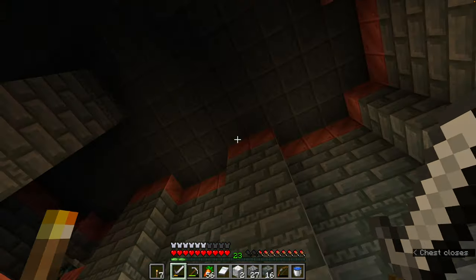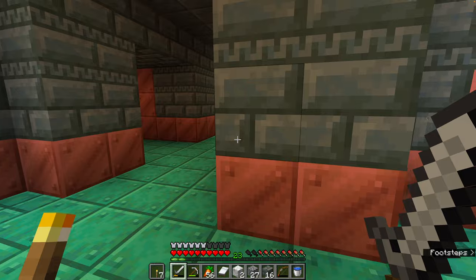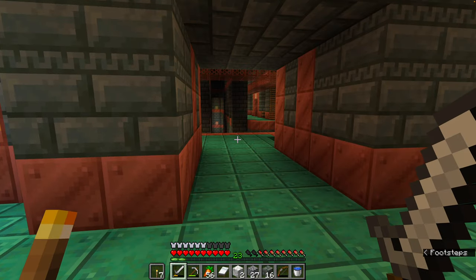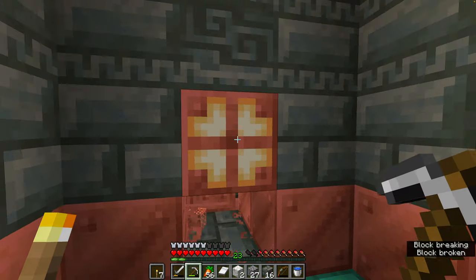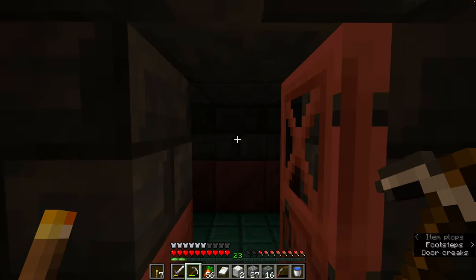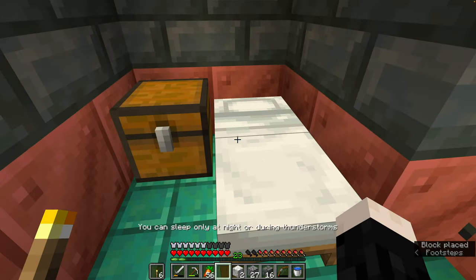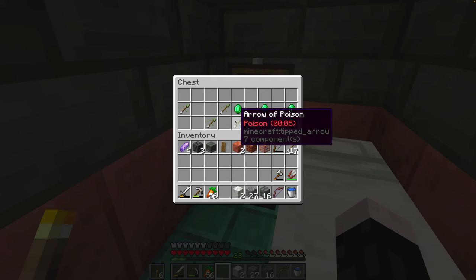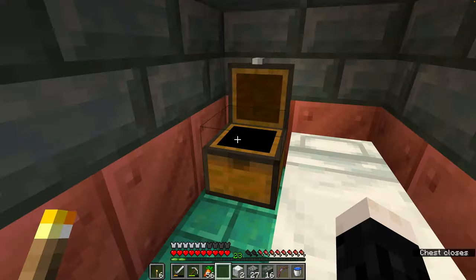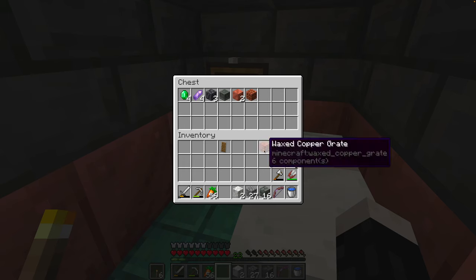That looks like a vault up there. Weird — there's no bed in here, but fortunately I brought one. Now we're talking — look at that. Poison arrows, emeralds — cool. I'm going to store some of the valuables here so that if we die, we don't lose everything. I can see two spawners on the floor there — these are the spots with the faces.